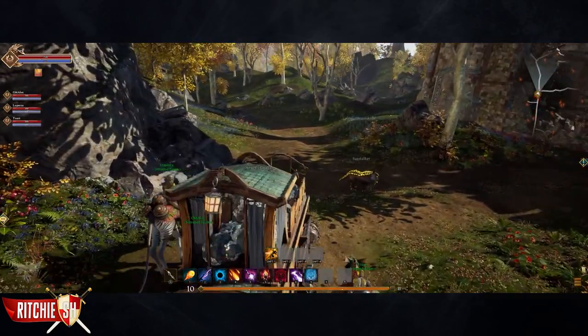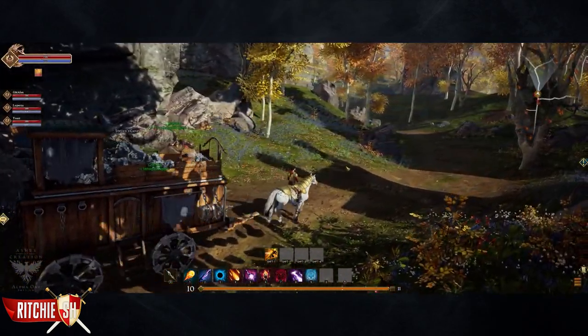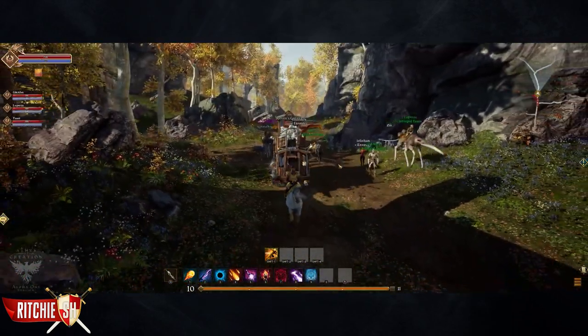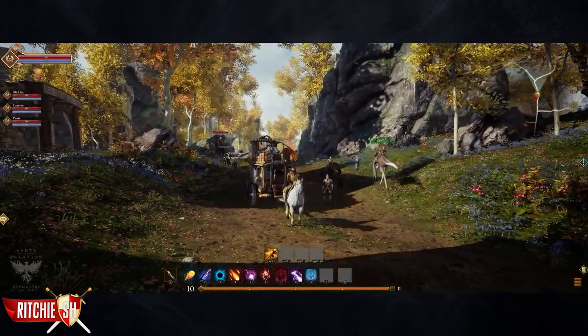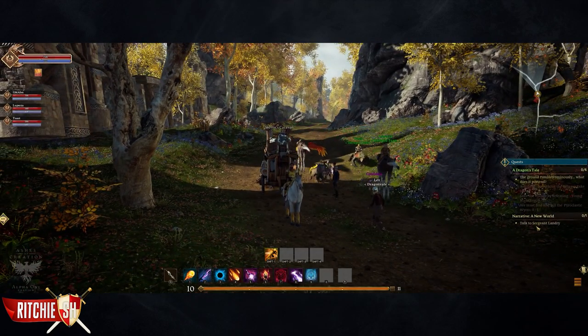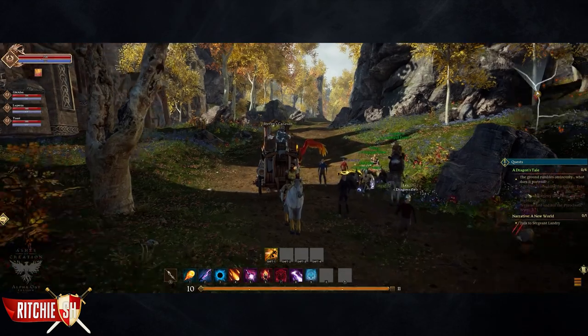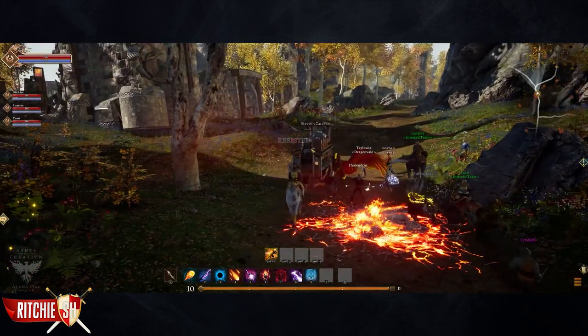Caravans are a PvP system in the game that involves risk and reward. One of the things Intrepid is very big on in Ashes of Creation that has seemed to disappear a bit in current MMORPGs in favor of a more casual experience. This feature allows players to transfer goods from one destination to another with the ability to turn a profit on those goods. There are three known types of caravans.